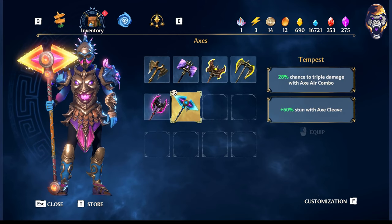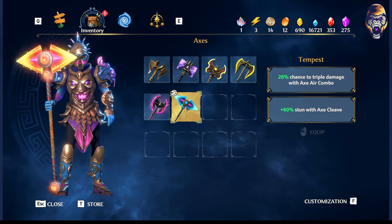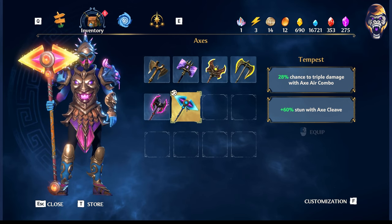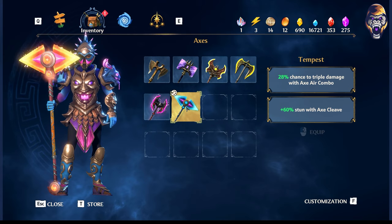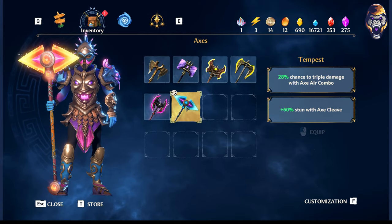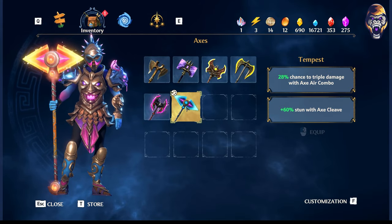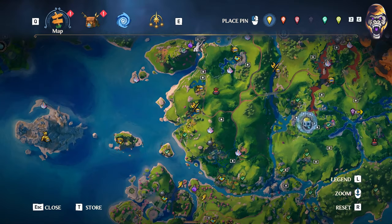Moving on to the Tempest Axe — if you happen to find yourself in love with aerial attacks, then you'll definitely want to give this axe a try. When equipped you have a chance of tripling your damage in midair with the axe, which is crazy considering the axe already does so much damage. Consider pairing this with the Harpy Helmet and you can increase your aerial damage even more to insane amounts that allow you to easily defeat some of the bosses in the game. Fully upgraded you can add some stun damage to that axe cleave as well. You can locate it right here on your map.